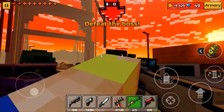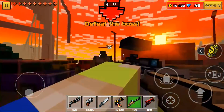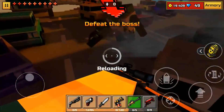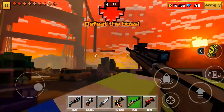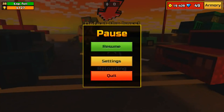So we have a boss right here — I'm gonna shoot him in the head. Back in the day, headshots actually did not exist in this mode. I still remember that. What the heck is this guy doing? The boss actually changed — it used to not throw things.